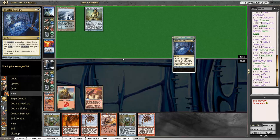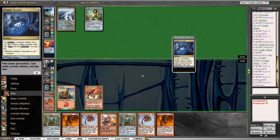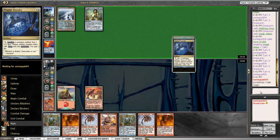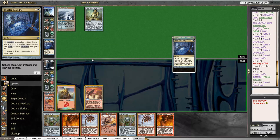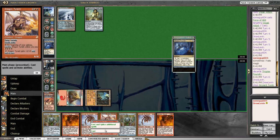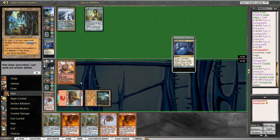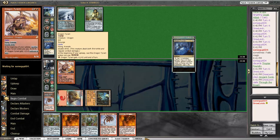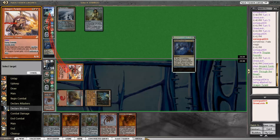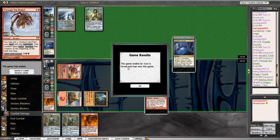Obviously we can't play either of our Chrome Moxes, but they are quite useful in our hand as Gamble fodder, so we're going to just let it chill out. Our opponent is probably not thrilled with drawing one land in 12 cards. Through the Breach, please. We get to take 22. That's how it's done. Two dead Chrome Moxes, no big deal.